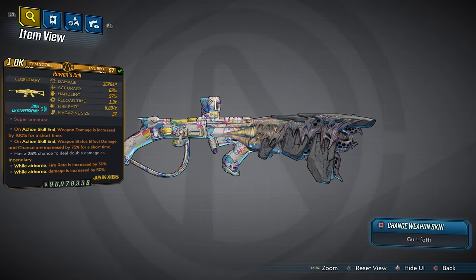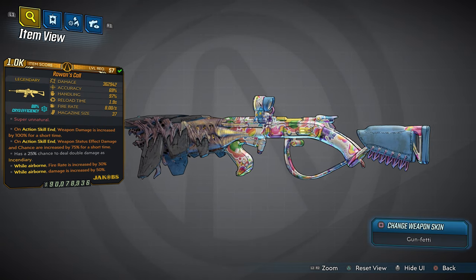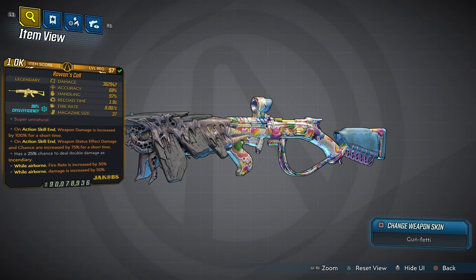We have four anointments on this weapon with bonus stats in the white text, which reads: has a 25% chance to deal double damage as incendiary. The four anointments: on action skill end, weapon damage is increased by 100% for a short time; ASE weapon status effect damage and chance are increased by 75% for a short time. I also put some airborne buffs for the Guardian Takedown — while airborne, fire rate is increased by 30% and damage is increased by 50%.